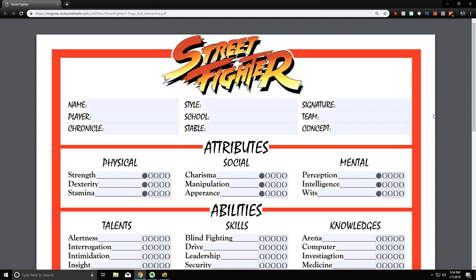Street Fighter the Storytelling Game is a pen and paper role-playing game based around the Street Fighter video games developed and published by Capcom. It uses the Storyteller system for the rule set, and this character sheet will probably look familiar to a lot of you.